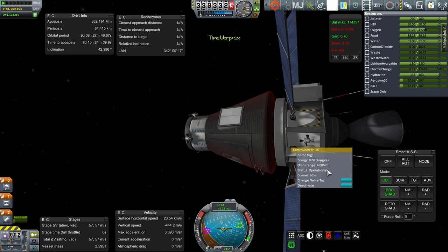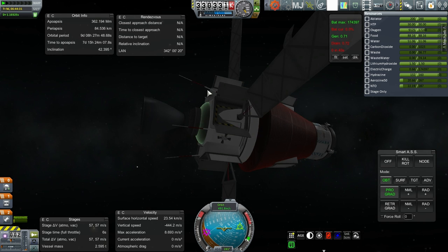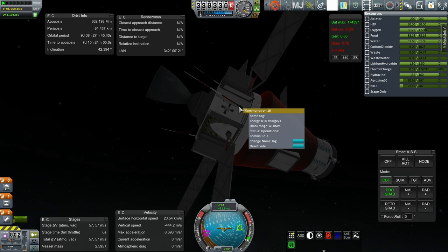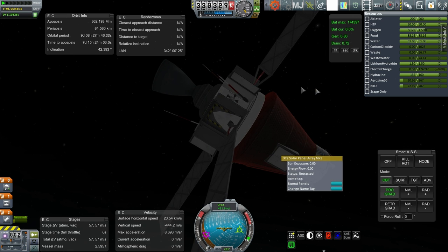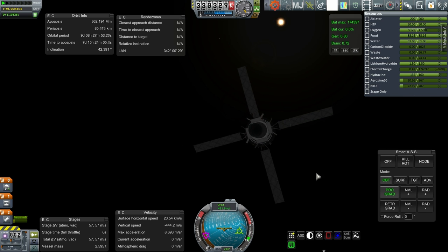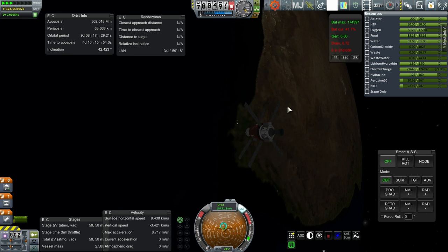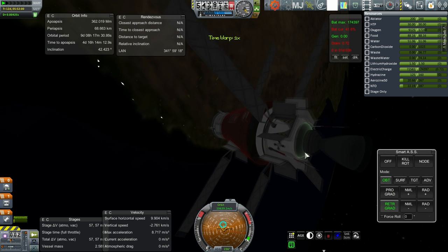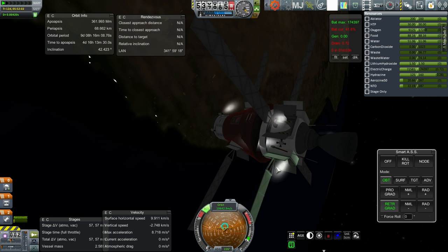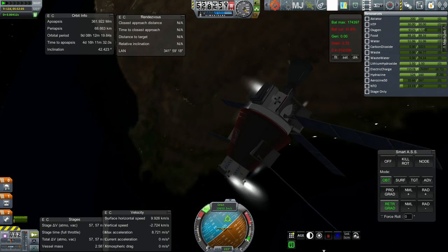Okay, extend that. Deactivate that commutron. Deactivate that commutron. Extend that one. Okay, let's make some adjustments — now that we seem to have control. RCS back on. Retrograde. Okay, South Africa there. Alright, let's do some business right now. Retrograde with RCS. Let's get all the solar panels in, even the ones on the service module — even though we're dumping the service module in a sec.